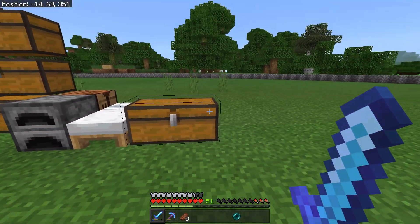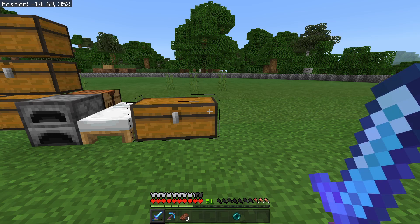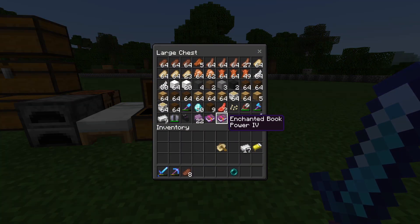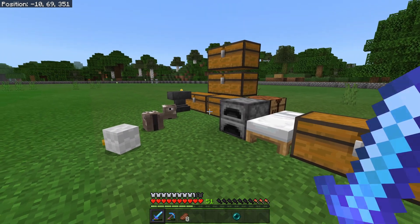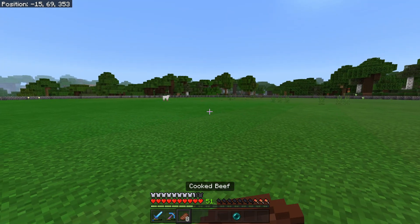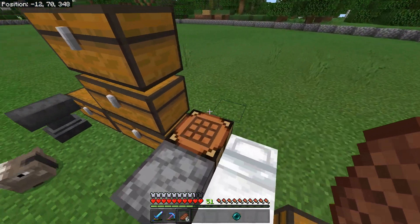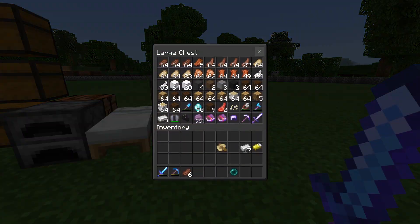Two hours later and this is what I've got. I was out for an entire two hours. I got one elytra, one dragon head, 22 shulker shells, two enchantment books, and some enchanted iron gear. As you can tell, I am not one for end busting — I hate the end, I hate the nether. However, I really needed an elytra and this is why I let other people get end shops up and running.